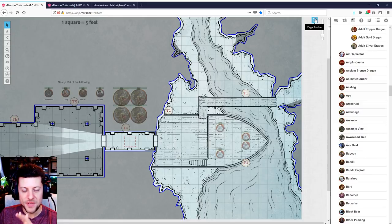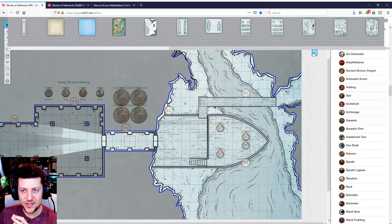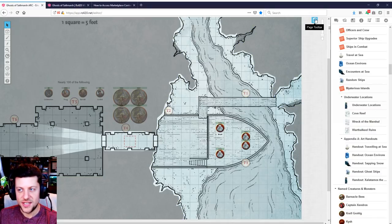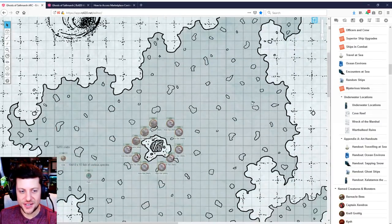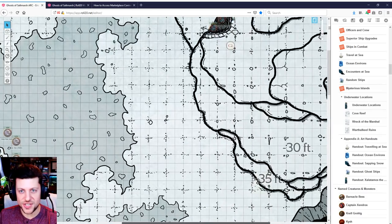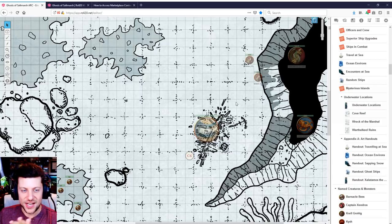Ghosts of Saltmarsh includes three underwater locations that can be used for single session adventures or side treks: the Cove Reef, Wreck of the Marshal, and the Warthakil Ruins. These are really cool maps — unfortunately the same style I'm not a big fan of, but better than other map styles I've seen. These are gigantic maps, mostly designed to be underwater. They're not literally underwater temples but vast sections of underwater land that kind of act as a dungeon, with various hazards — a giant sea anemone that can hurt people, a gorge into the abyss.